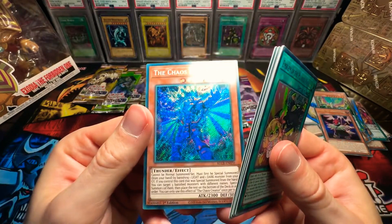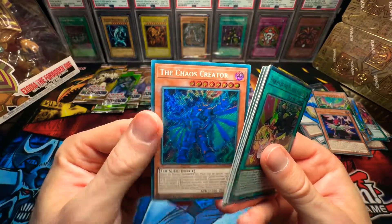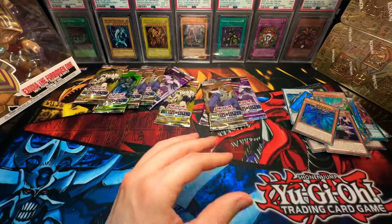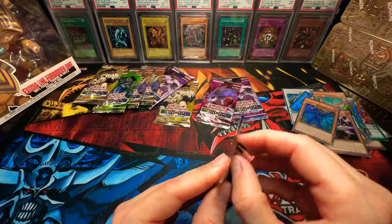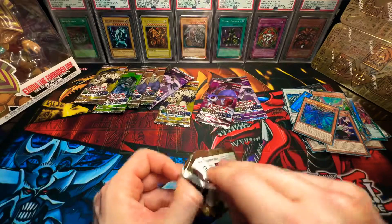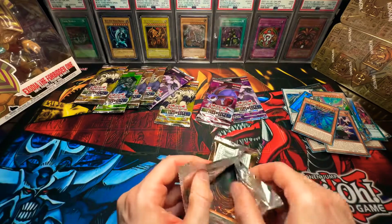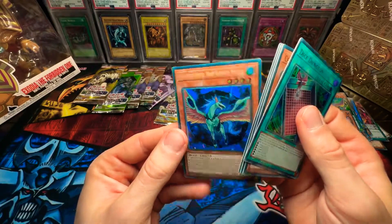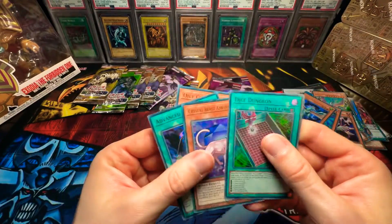The Chaos Creator! We are getting some ridiculous pulls now. Guys, pick up the booster box right now — this is worth the money. You guys saw the very first one we pulled, it is ridiculous. I'm not even talking about just secret rares, I'm talking about the cards as a whole. Advanced Crystal Beast again.